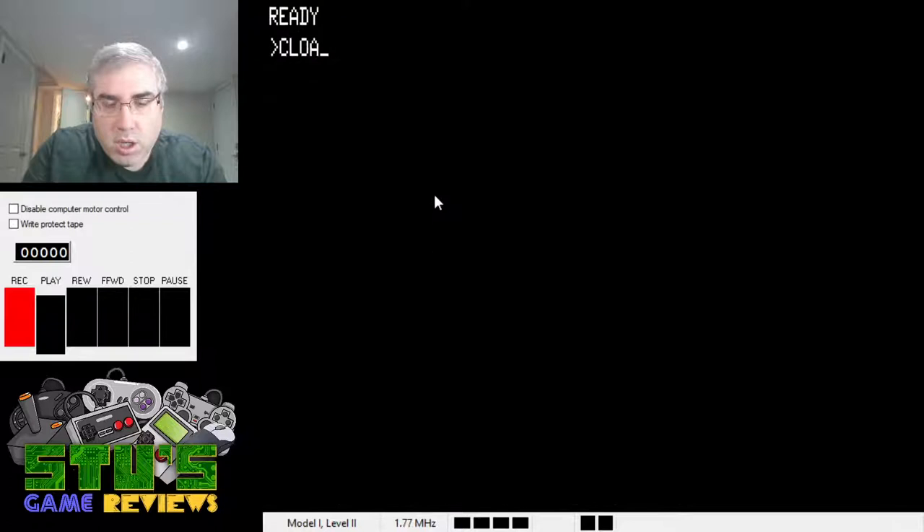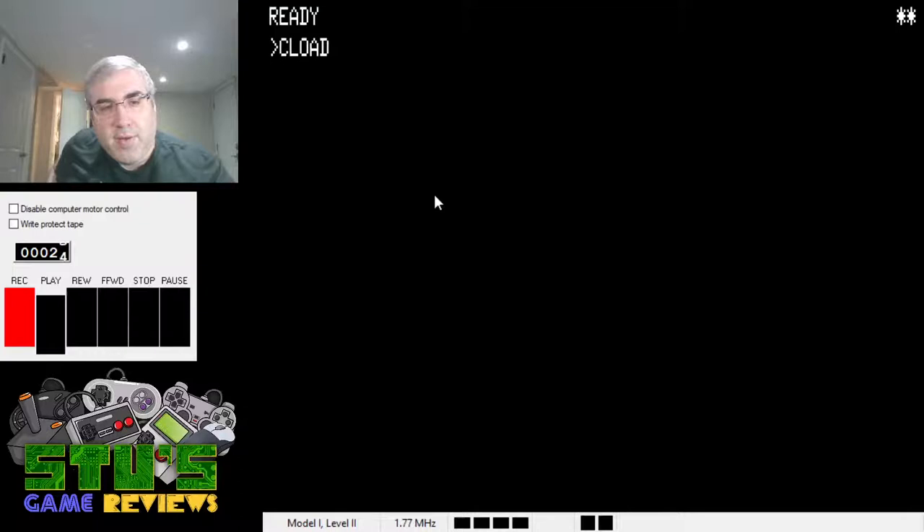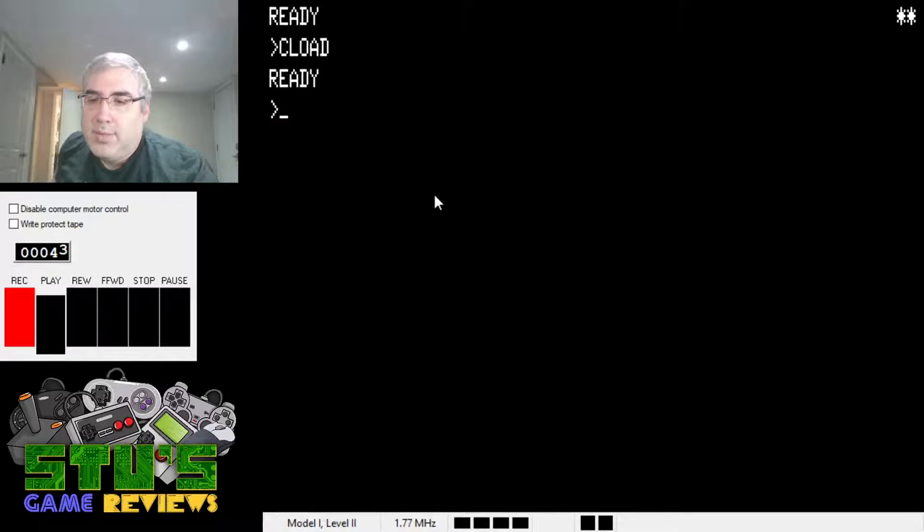Chase — let's see if that's a game. Apparently these guys in Cload Magazine mostly put games on the tapes because business software was really hard to make fit on a tape, and anyone who'd spend a lot of time making business software would want to sell it for thousands of dollars, not give it away. Emerald Wizard, I am having a great night, thank you for joining! What's this? 'Glad you accepted the invitation to visit my castle — please step inside. You're just in time to see my robot training session. They are taught to track humans and kill them, but until you stepped in I lacked a human to test them. Thanks for stopping by, ha ha ha ha!'